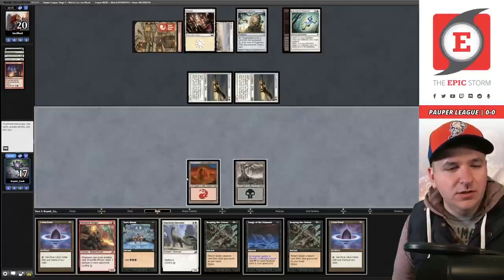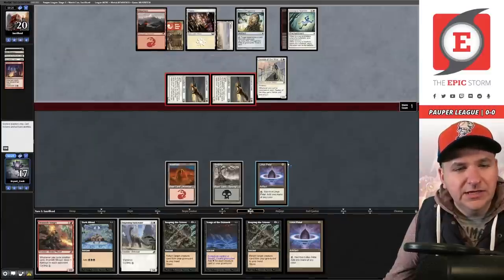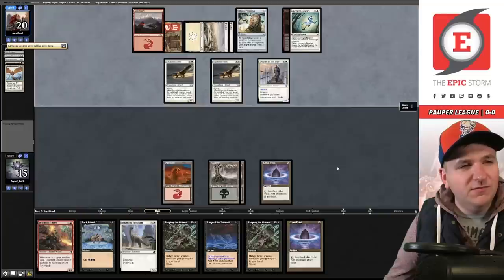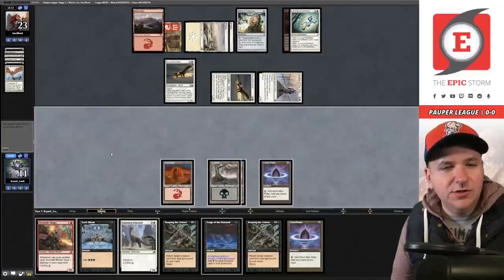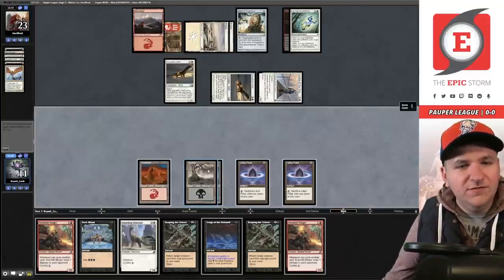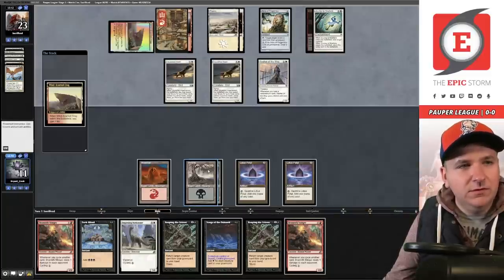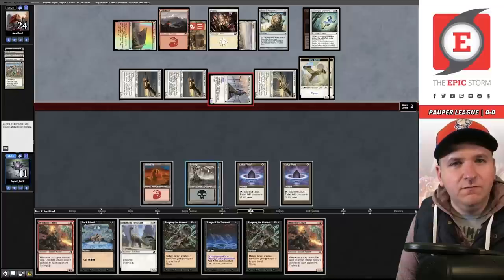Draw, play Stinger — they have a Lightning Bolt. Ash Barons! I like that. And there's the Journey — damn. They play a Faithless Looting, discarding a Squadron Hawk and a Palace Sentinels. Draw for turn — not an Ingot Chewer. Pass the turn. Seeker, they're attacking. Take another draw — need some creatures. Flashback Faithless Looting, Birds, Prismatic Strands, Battle Screech. They attack for four, I'll go to 11.